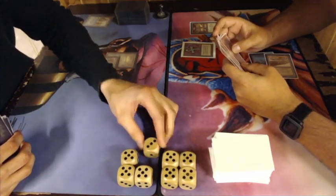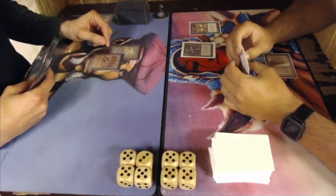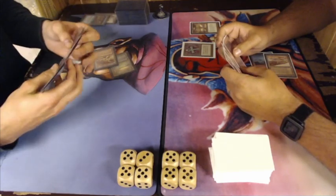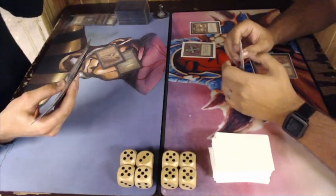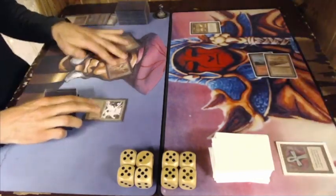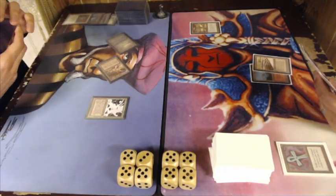Martin's probably going to take two damage from the Ankh of Mishra — and exactly, he's playing a Plateau. Beautiful lands, I think they're beta — a beautiful black-bordered set of dual lands. And something hits the board: there's a Time Walk. An extra turn, and Martin has to discard — he's discarding an Icy Manipulator. Going into his extra turn, he plays a Disenchant on the Ankh of Mishra before playing the Factory. That's a smart move because it saves him two damage.